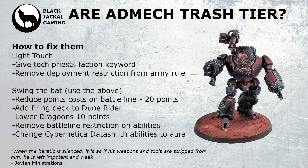The more hard-line improvement — really swinging the bat to move them up the rankings — would include the above plus: reduce some points across the board (battle line units could comfortably come down 20 points and they'd still probably be a touch expensive); add Firing Deck to the Dune Rider so it can actually be used and gives more mobility for small arms fire; and lower the Dragoons' points — I'm a big fan of the model and data sheet but at 75 points they're very expensive, so knocking them down 10 points would help. Other units could come down 5 to 10 points as well.